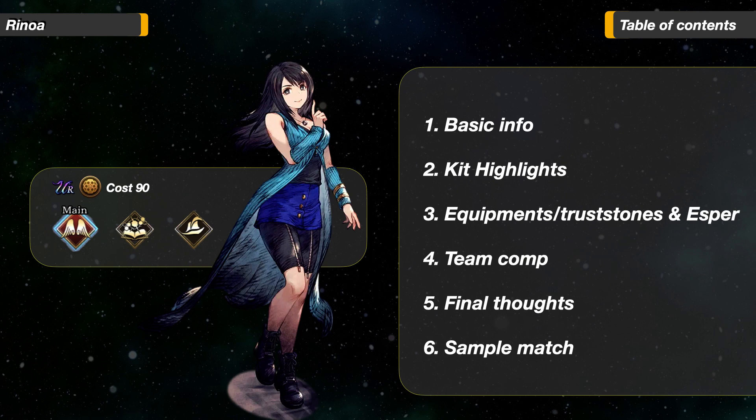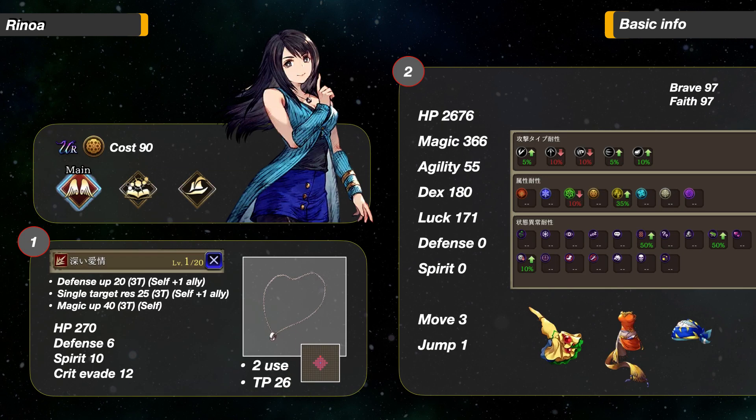Let's get started. Rinoa is a 90-cost earth unit. Her main job is Princess of the Resistance, with Grimoire Keeper and Red Mage as sub-jobs. She can equip all gloves and can wear hats and cloth. Her TMR is an accessory with stats of 270 HP, 6 Defense, 10 Spirit, and Crit Evade of 10.